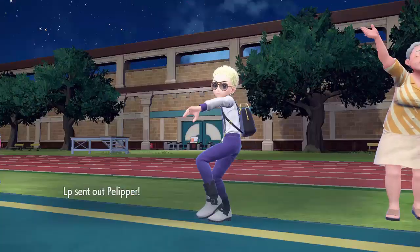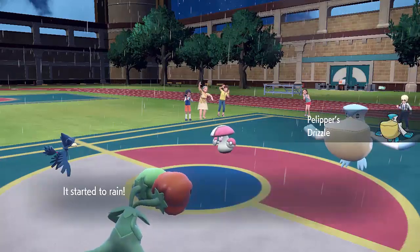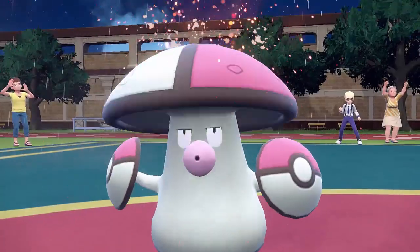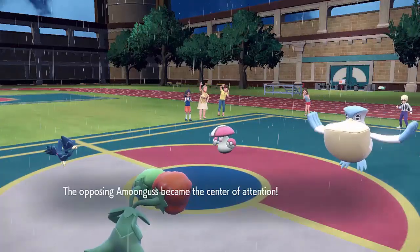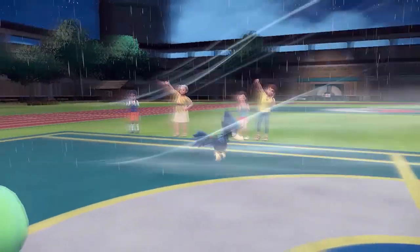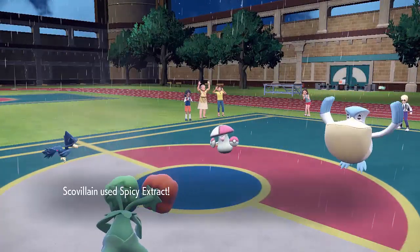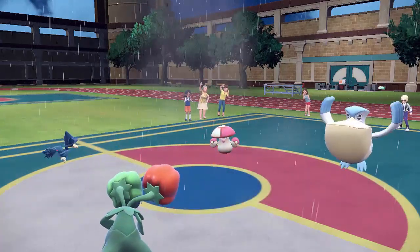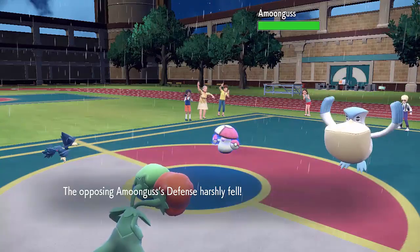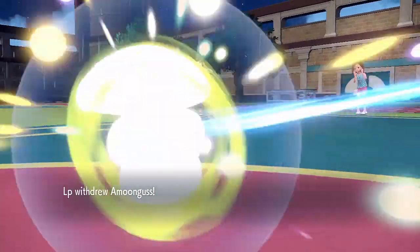My opponent is going to switch out first turn to get their Palafin's ability activating and go into their Pelipper to get that rain up, which would also mitigate any Fire-type damage into their Amoonguss. This first turn I'm going to set up Tailwind with my Prankster Murkrow — it goes first — and I'm going to go for Spicy Extract into the Amoonguss to increase its Attack, which shouldn't do too much because most of them are Special Attackers, and decrease its Defense, which is the main thing because that will allow me to do more damage into it.